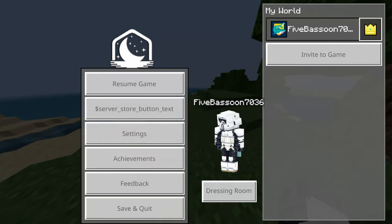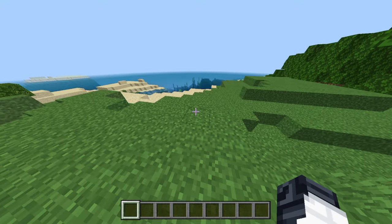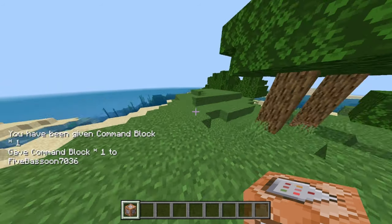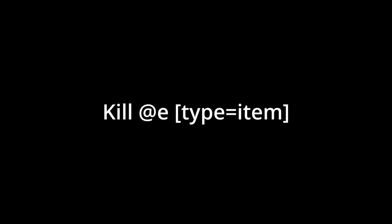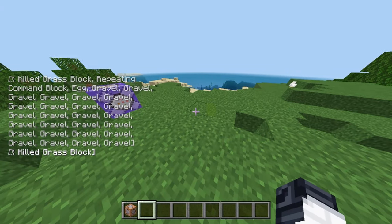So if you want to delete them, what you can do is go into creative mode for this one. Get yourself a command block — if you don't know how to do that, it's really easy. Type slash give @s command_block. Then you get a command block. Put it down and enter: kill @e[type=item]. Type in item and it'll kill them, making your game a little less laggy.